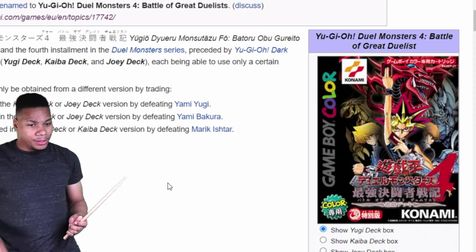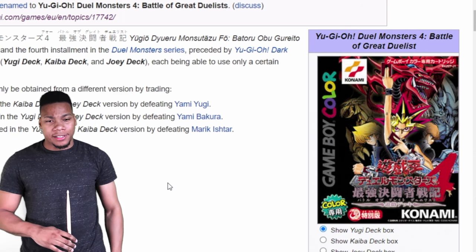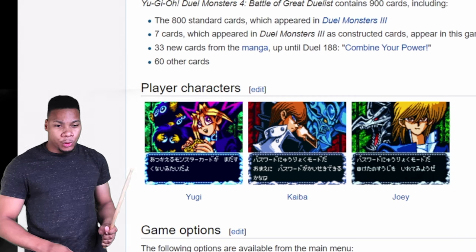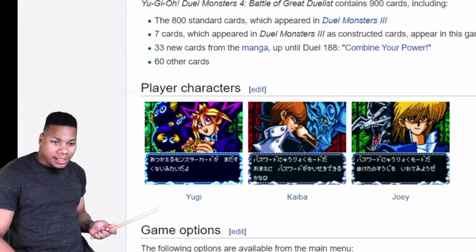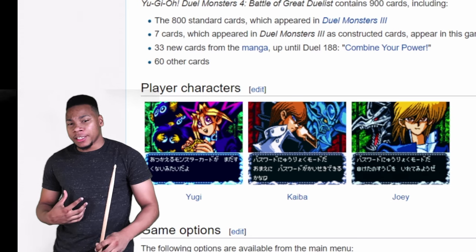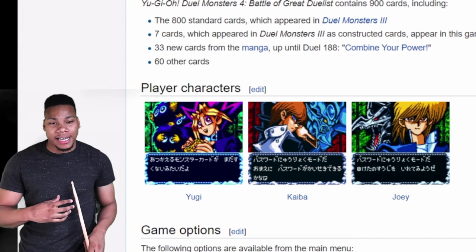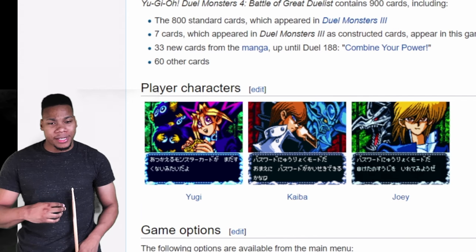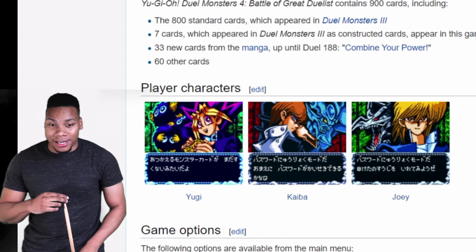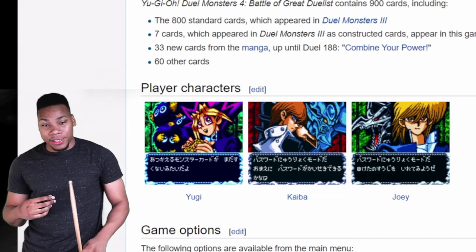The first game is YuGiOh Duel Monsters Number Four, which we never got in the West. Duel Monsters 4 is interesting — they did something kind of crazy where they gave you three different campaigns. We've got Yugi's campaign, Kaiba's campaign, and Joey's campaign. The gimmick of this one is that each character gets an Egyptian God Card: Yugi gets Slifer the Sky Dragon, Kaiba gets Obelisk the Tormentor, and Joey gets Winged Dragon of Ra. You pick one of them and go through their campaign with their particular deck.